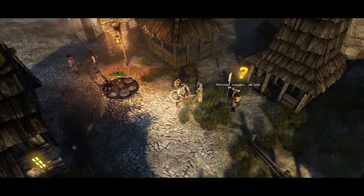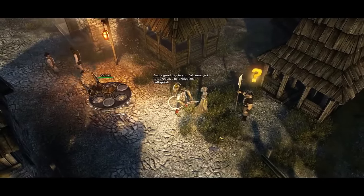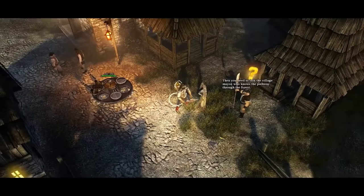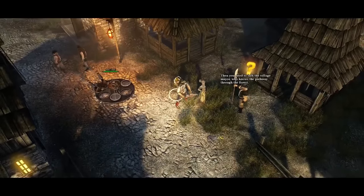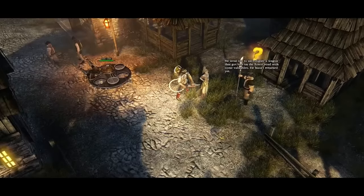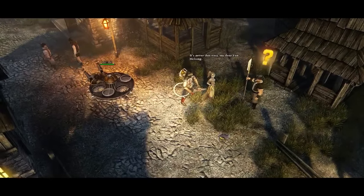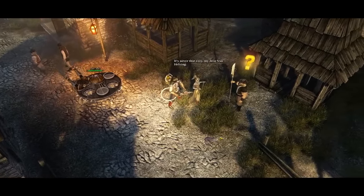Welcome, stranger. My lady, good day to you. We must get to Borgovia. The bridge has collapsed — then you need to talk to the village mayor, who knows the pathway through the forest. And where do I find him? He went out to investigate a wagon that got lost on the forest road with some valuables, and he hasn't returned yet. It's never that easy, my dear Van Helsing.